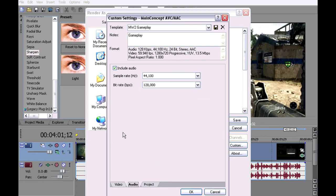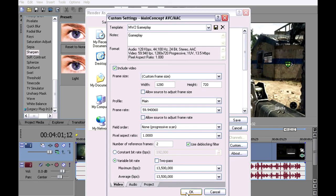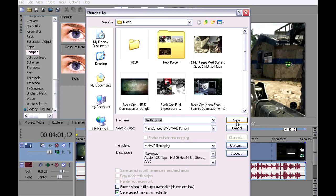Now, go to Audio — pretty much leave it alone. Project render quality: obviously best, because that's what makes it look pretty. Hit OK, give it a name, and then save.